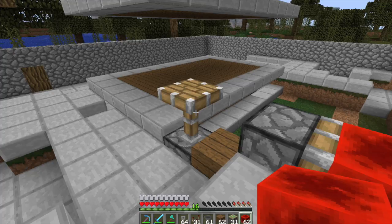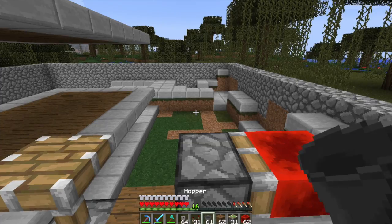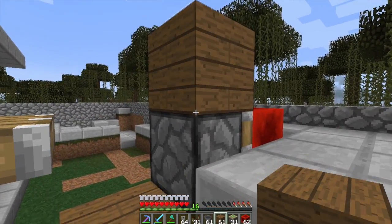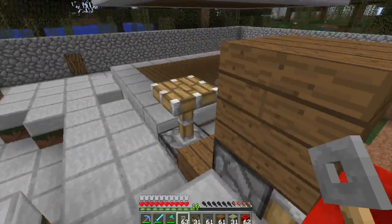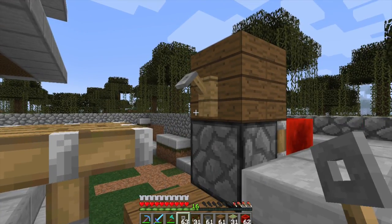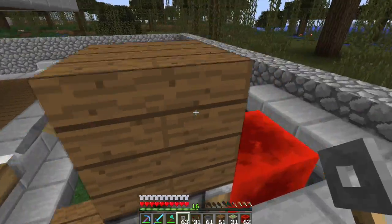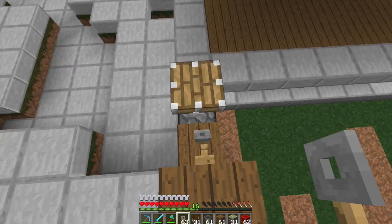I actually took a picture of my creative world so I could see what I was doing in case I needed to look at it later, and it looks like that was a good idea. So we put that there, we put the tripwire hook here — this is all going to run on tripwire hooks. Once we put everything in, you'll kind of understand how it works. We just tile this up, so I'll do the rest of the layers.